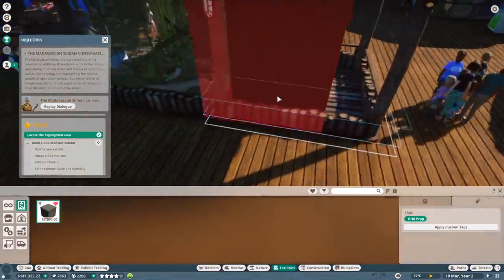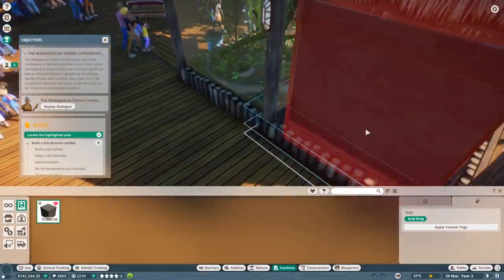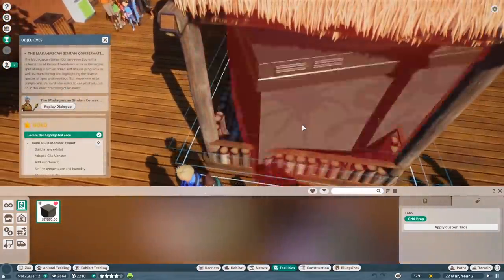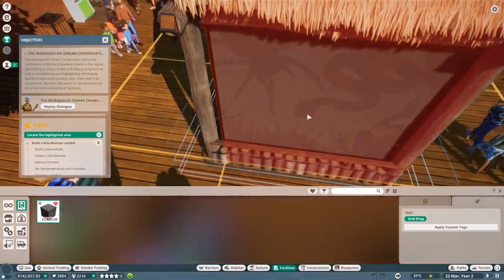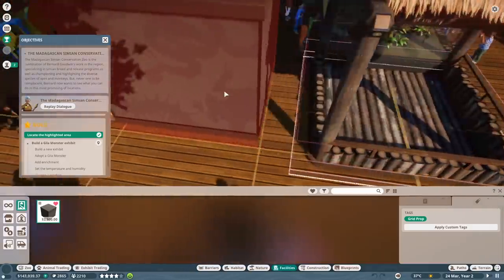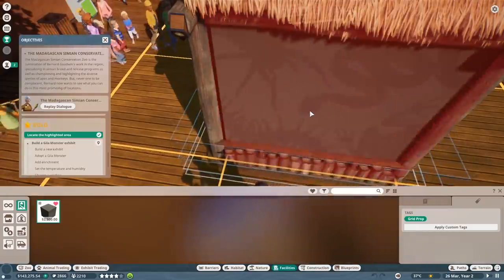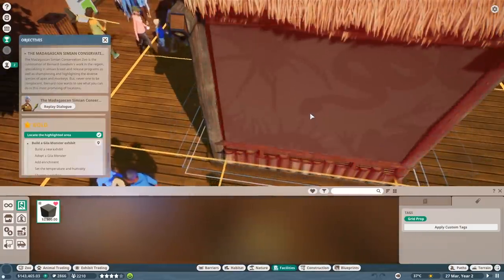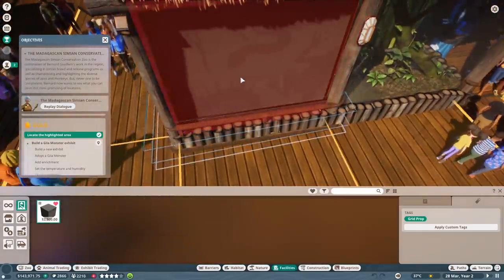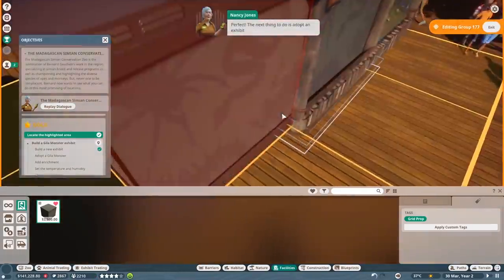It doesn't look like it needs to be connected to the path. Seems like it could just be placed wherever, but it's going to be a little tricky since it's kind of a hidden object. It looks like we had it there for a second - come on now. Just need to get it to connect to the path - that should be good right there, perfect!